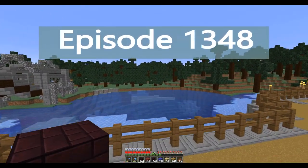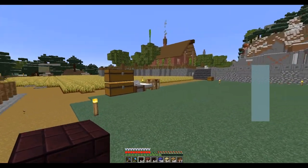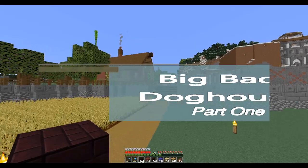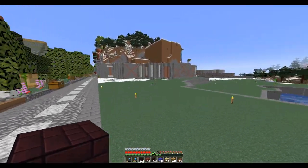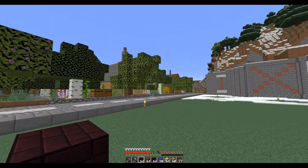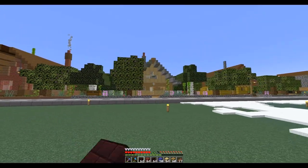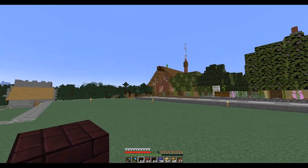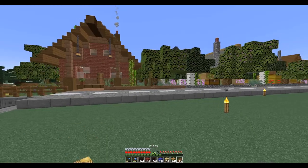Welcome back everybody. So my bridge is done and now I think I'm going to build another house over here. We built the straw house for one little pig and the house of sticks or wood for the next one. And then we have the brick house for the smart little pig who worked hard.